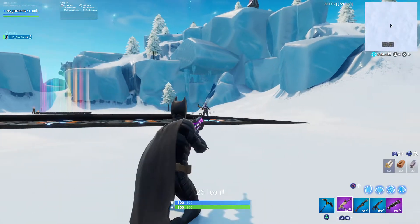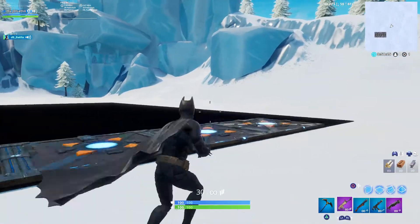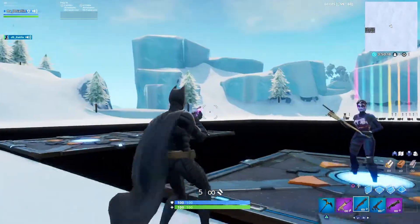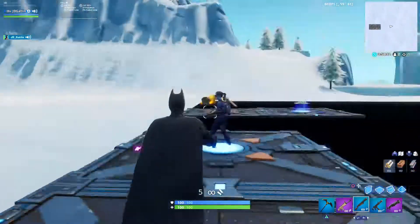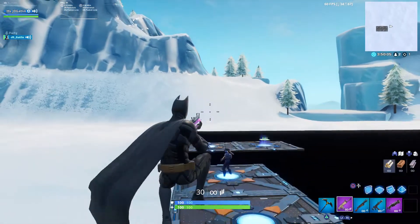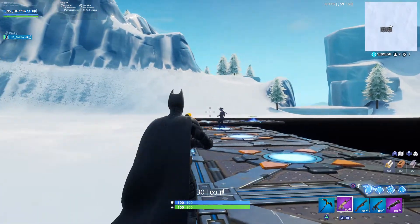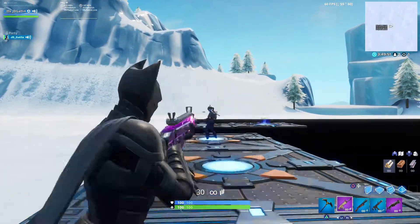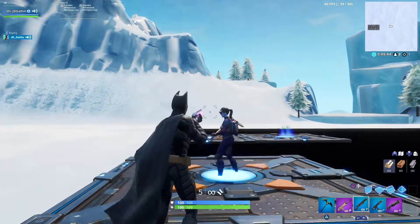So the old school aim assist mechanics are good for when you're ADS-ing. It just kind of takes over — boom, it'll zap to them. But hip-firing, you get like no stick — look at that, nothing. It's good for when you're ADS-ing because you lock on. ARs at range are great because even right here you can get on them pretty easy. I think the old one is better for ARs and maybe box fighting because you get that pull straight to their head.